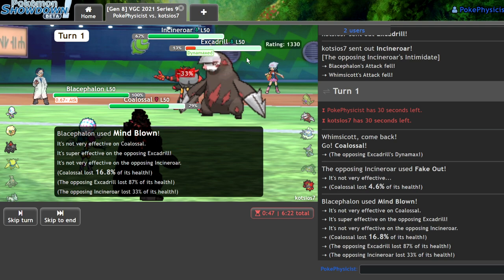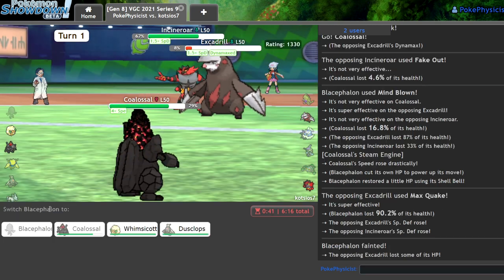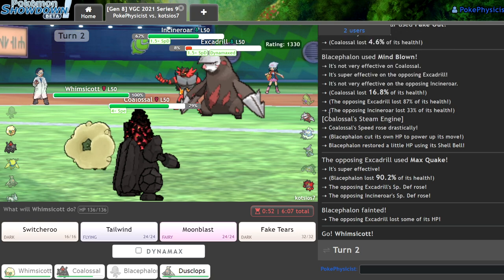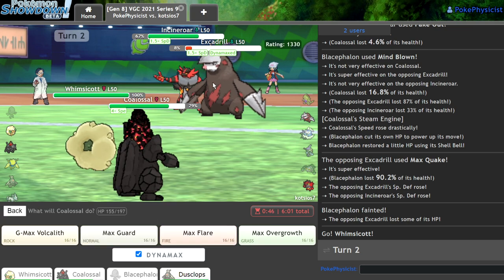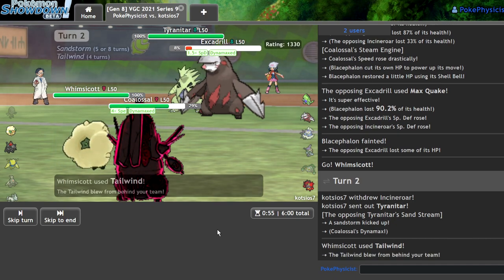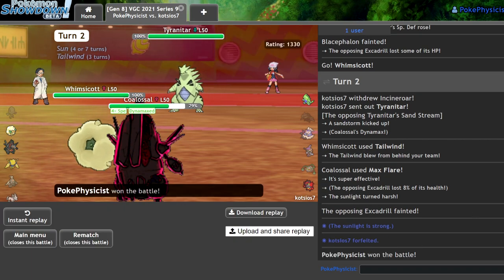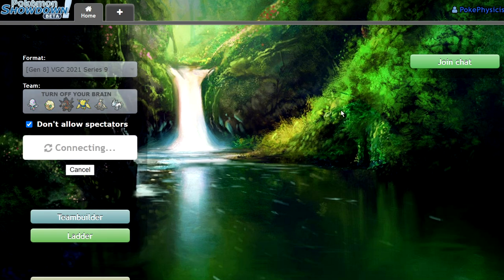What I can actually do is get in my Whimsicott — I'm going to be outspeeding this Excadrill with Tailwind. Even if they bring in Tyranitar I'll be fine. I'll just go for the Max Rock move but I'll Flare to be safe. Even though they have Sand Rush, my Tailwind plus my Steam Engine will allow me to outspeed. That's a clean little KO there — and now they're not exactly in the best spot. They just go ahead and forfeit. We were able to use the Blacephalon — I mean obviously they KO'd it, but it was still a fun little game.